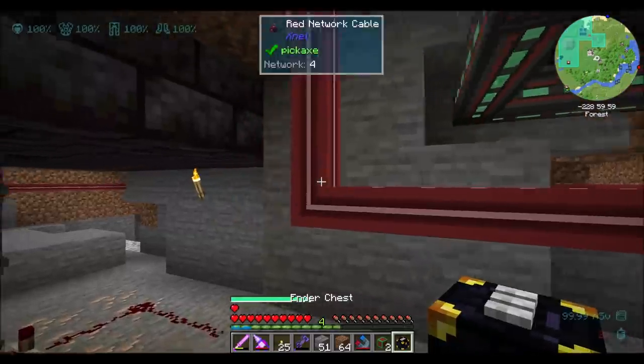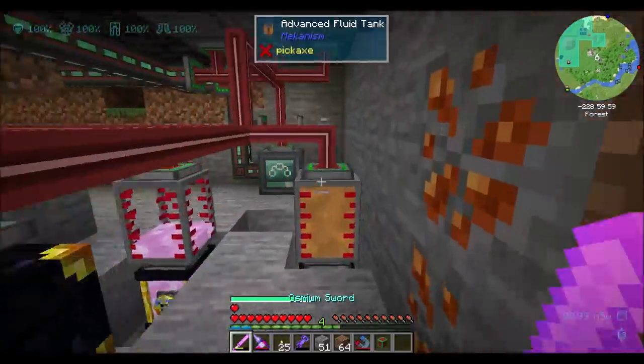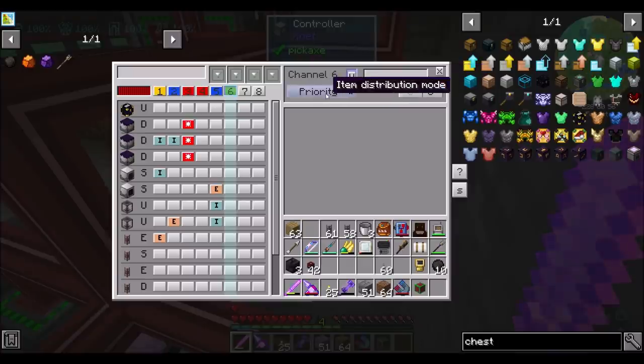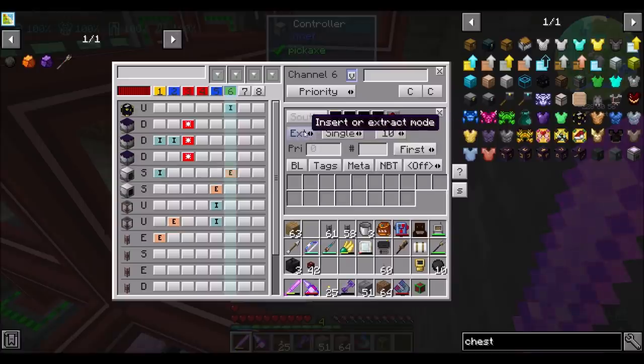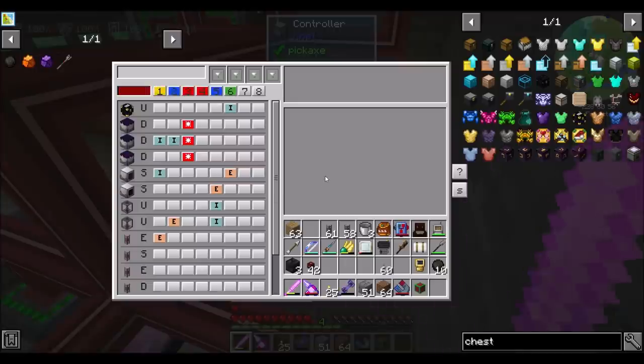And then we're going to add another connector here and do an item network — XNet item create. For here it's going to be an insert on this channel, pretty much everything. And then on the mob crusher — not the slaughter factory, but the crusher — we want to create an extract, stacks at a time, as fast as possible. So every 10 ticks we'll pull out a whole stack. And what that should do is pop right into this chest. Super simple.